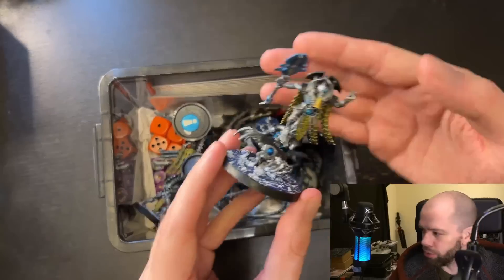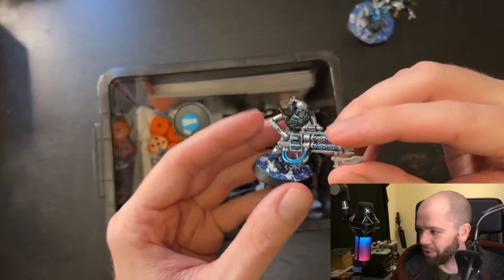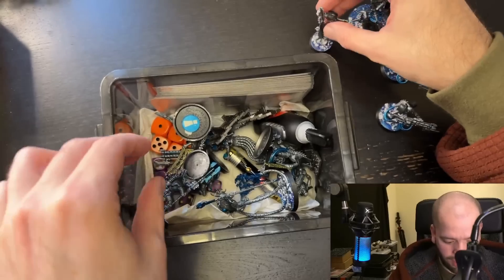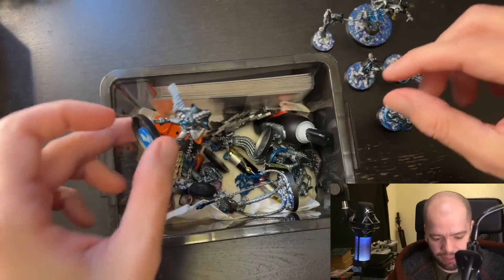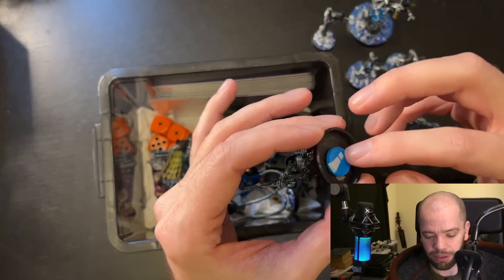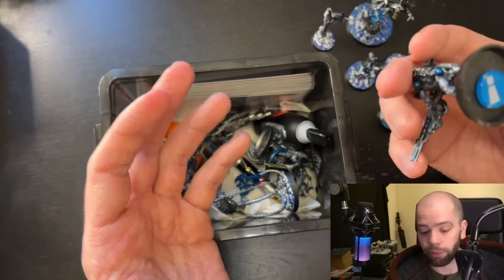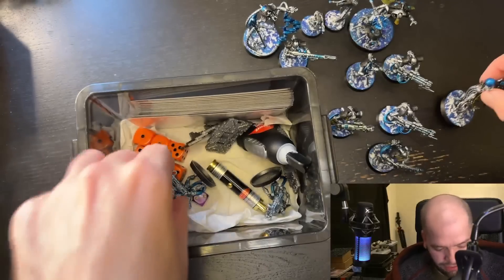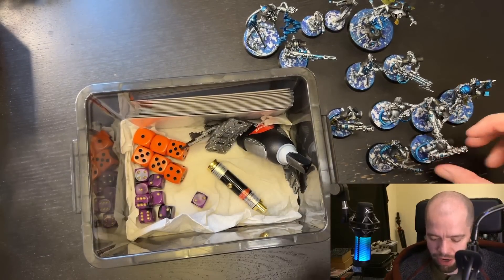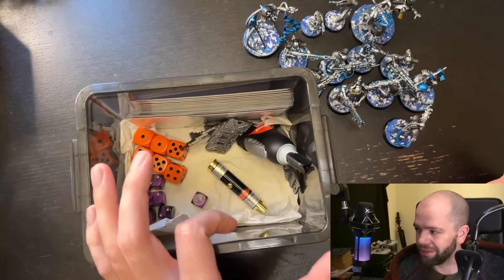We then have all of our models — I suppose I should get them out. This is a full Hierotech Circle roster in here. Also, this is no longer needed in the new TAC Ops. However, a little bit of poster putty on the bottom of a base with one of the acrylic tokens and you've got yourself a hidden objective — so if you're not playing the new TAC Ops cards, you could still consider doing that. The only thing I might consider adding is, now that they buffed the equipment on the death mark — maybe? But I don't think so. I think it's fine.